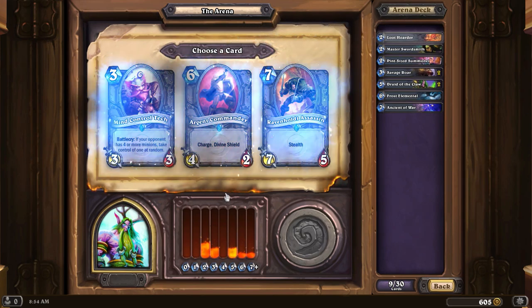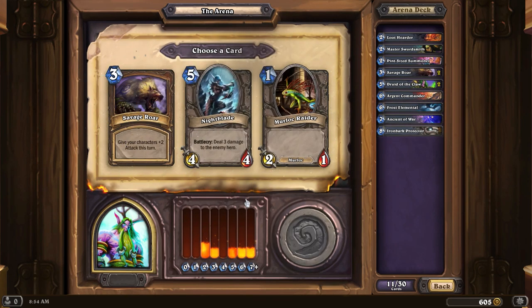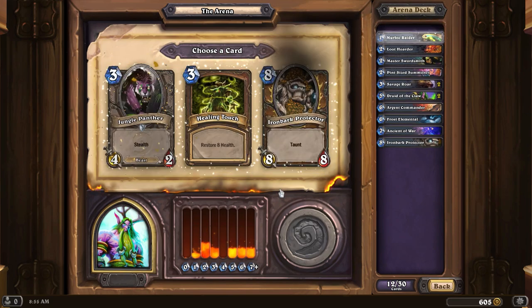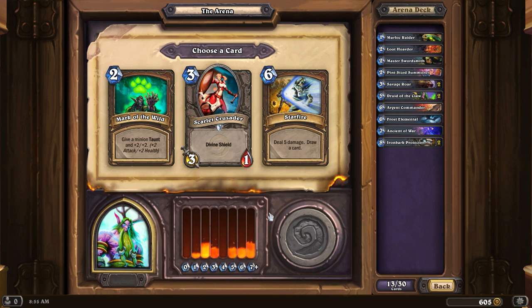Loot Hoarder for the draw. Argent Commander — nice. Iron Bark. I'm not going to go for another Savage Roar; we don't need three of those in the deck. The other two choices are... I might actually go Murloc Raider here, just because I've already got two fives in the deck. Another Iron Bark — you can't go wrong with as many of those as you could possibly get.